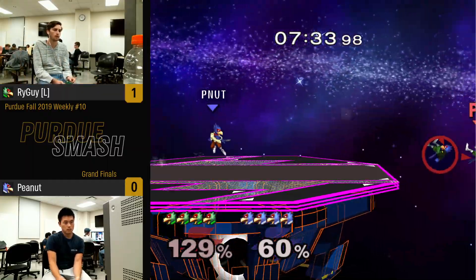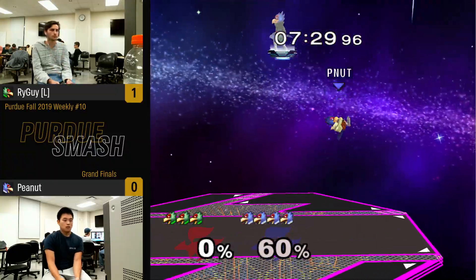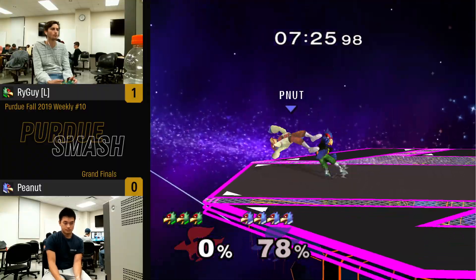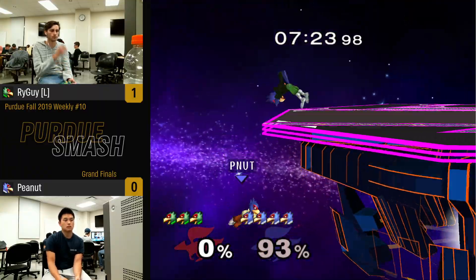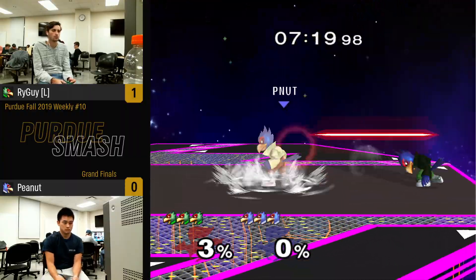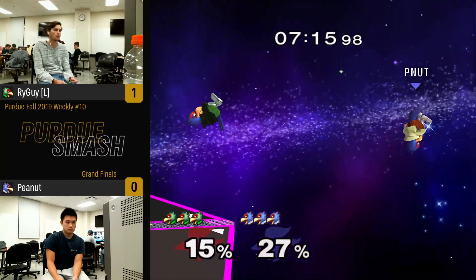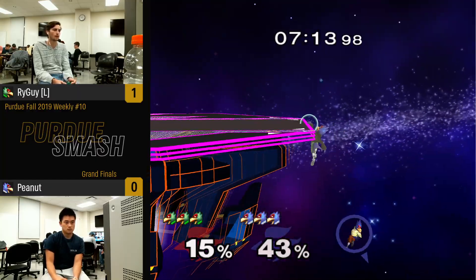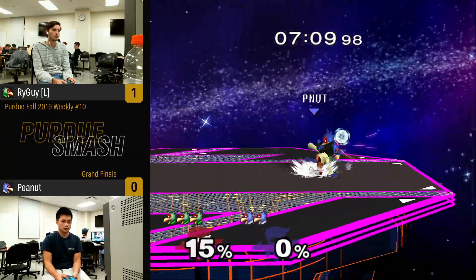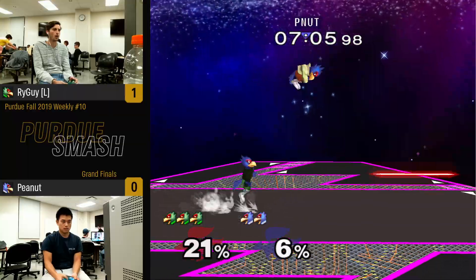Ryan trying to call the no-tech with his own F-smash — nice. He meets him in the air with a down air, but it was actually a trap: fool, you fell for it — thundercross split attack! Instead he just dairs him out of that, starts the conversion, and finishes him off unceremoniously.